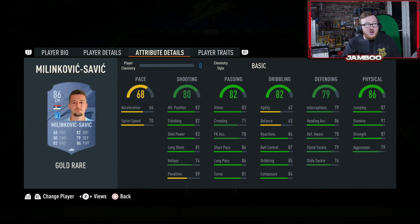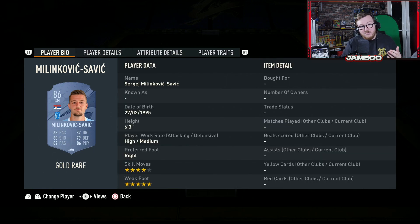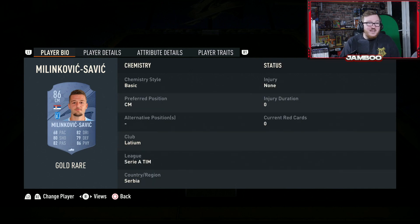We then have Milinkovic-Savic. I'm currently using his inform. This guy is an absolute beast — he is the cheap Gullit this year. The pace just doesn't matter as much which means there are so many more options you're able to fit into your team. Six foot three, four star skills, five star weak foot — the exact same as Gullit. He's got crazy stats: excellent shooting for a midfielder, great dribbling and ball control, top passing, good defending and elite physicals. Being six foot three with that jumping, he is not getting beat in the air. A very solid card.